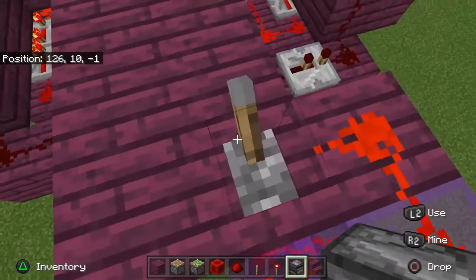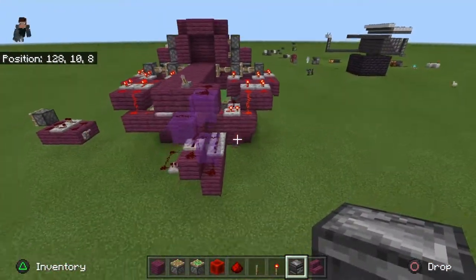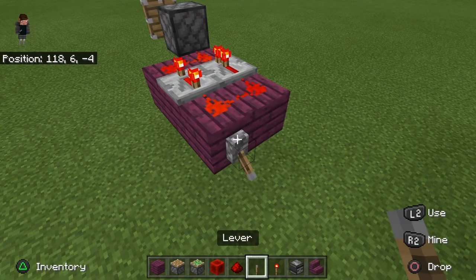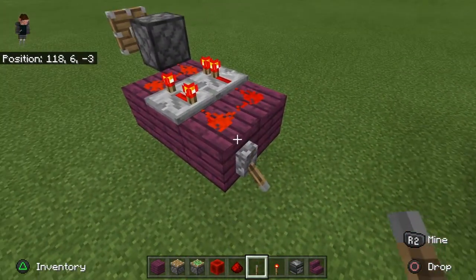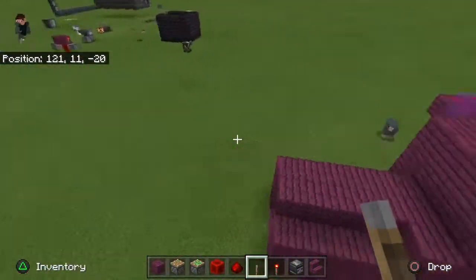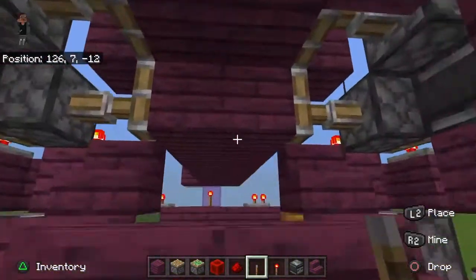This doesn't actually take long to build. I used this mechanic here which I found in a Mumbo Jumbo video, which is really cool. It makes it extend quickly but retract really slowly, so these pistons have to be facing the same way otherwise it would just keep going continuously.